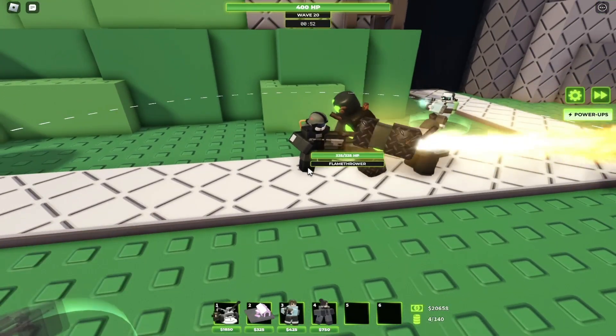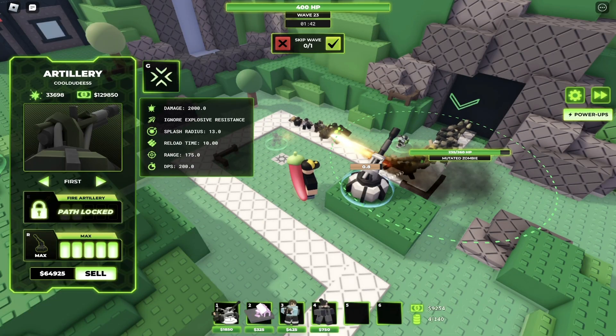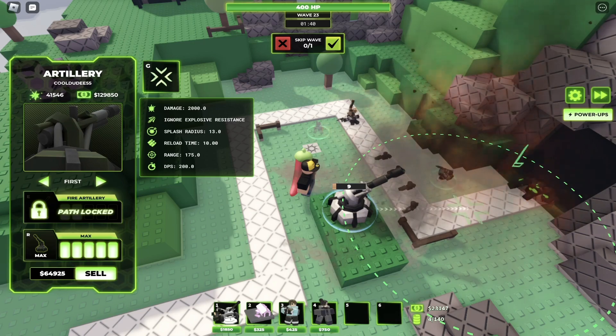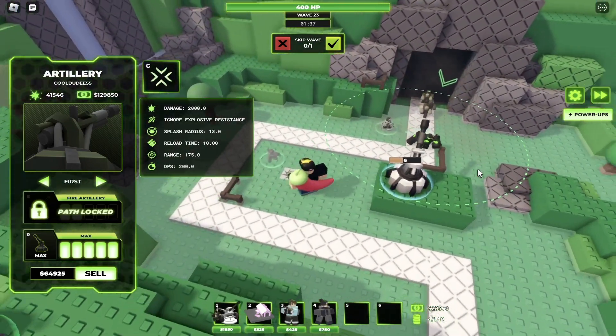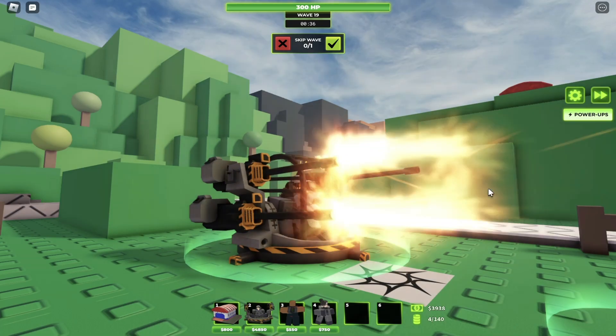Moving on to barracks: the upgrades are cheaper and the flamethrower does 200 DPS now. Moving to artillery: the bottom path upgrades three and four have been buffed with better range, more splash, and higher damage. The skyhawk artillery is now 100k to deal 2k damage while ignoring explosive resistance — nice, but still costly.